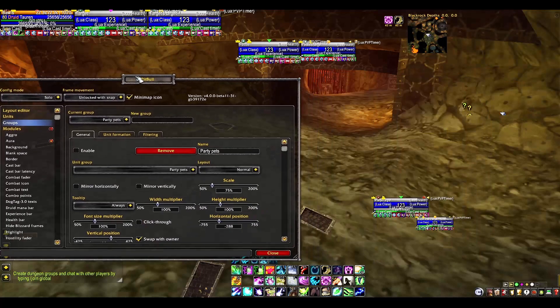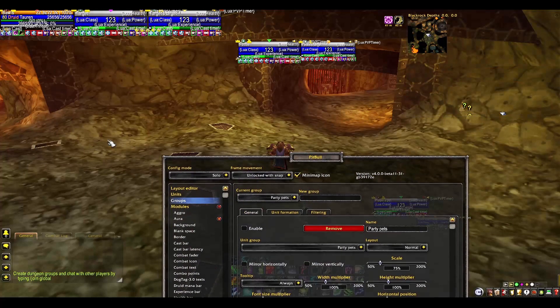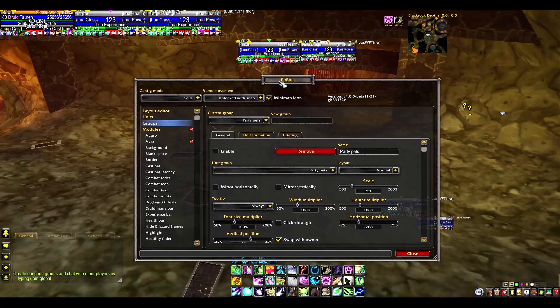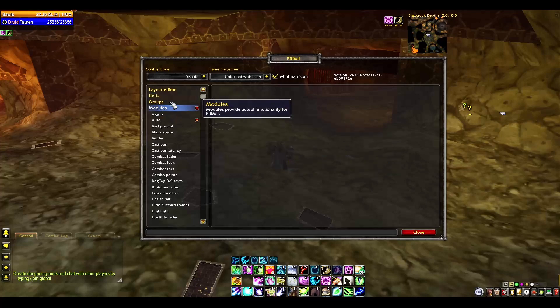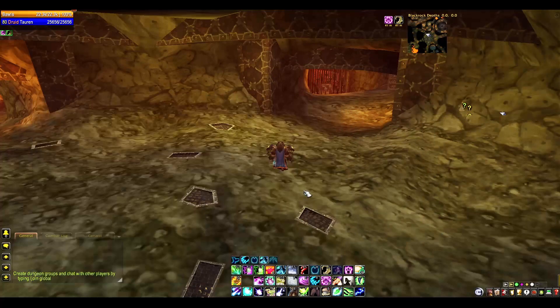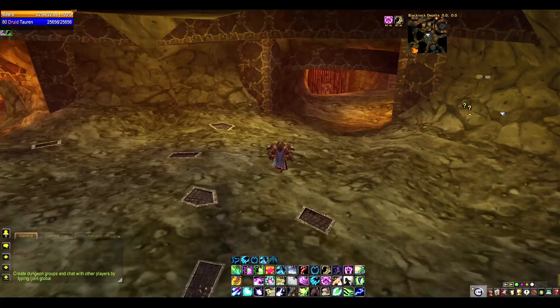In solo/dungeon mode, this shows all the default things enabled in configuration mode. You might want to go through the units, disable what you don't want, and then turn Config Mode on — because otherwise you're going to have a bajillion things on your screen and it's going to be a mess to sort out.